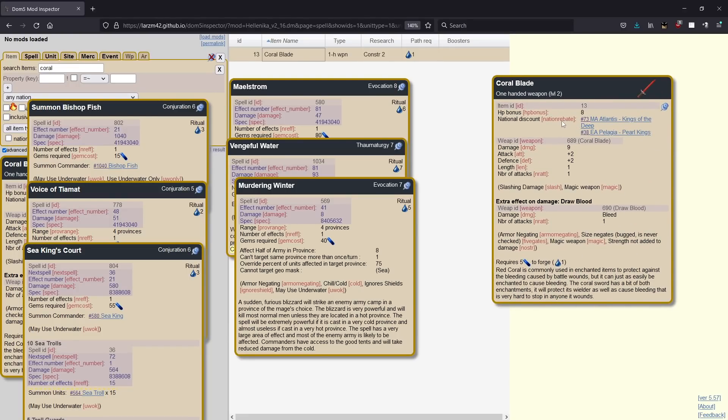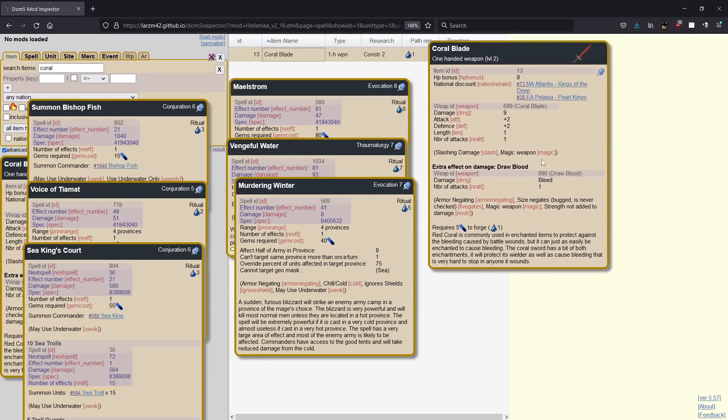Next up is the coral blade. Coral blade gives you eight HP — it's the second item that gives you a bonus to HP. It's pretty darn good. Notably it's one-handed instead of two, so that can be really nice if you didn't want to spend two hands to get some extra HP. The stats on the weapon itself are pretty mediocre, but importantly it gives draw blood on damage. I think this doesn't work on certain sizes — maybe size five and six. It will often cause draw blood, which gives you the bleeding effect — the bleeding effect causes you to lose fatigue and hit points every turn until it goes away or you die. Anyway, it's a very good weapon.